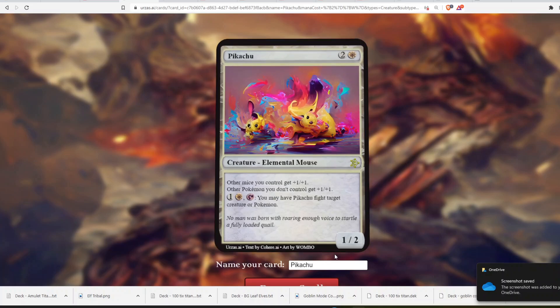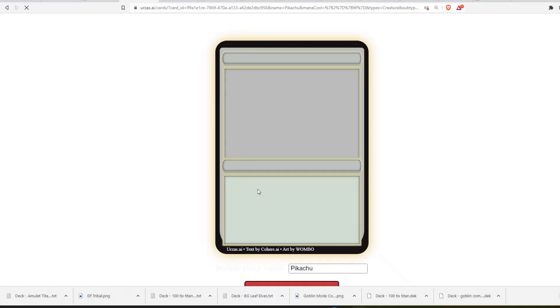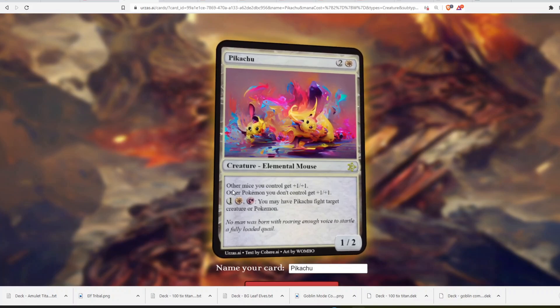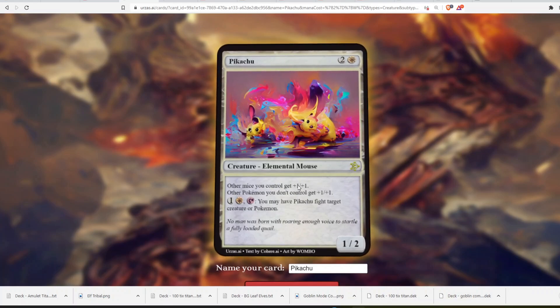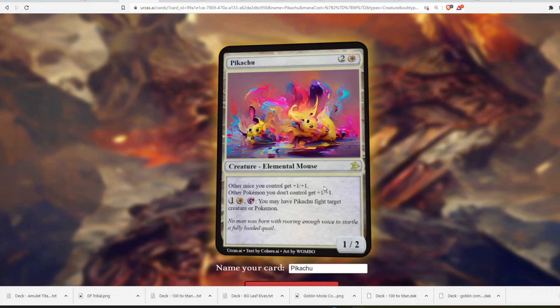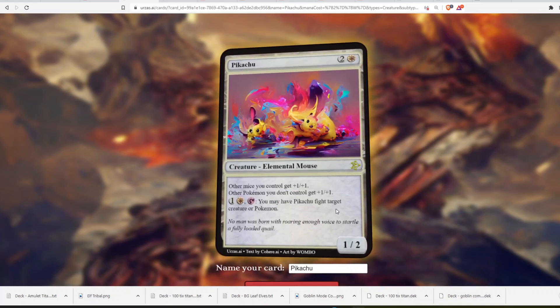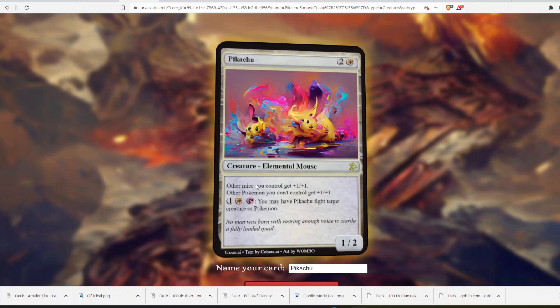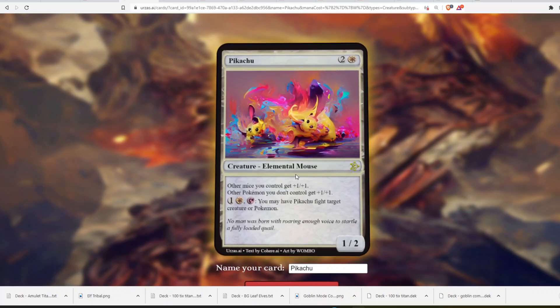It's Pikachu — 2 and a white for a 1/2, Creature, Elemental Mouse. Other Mice you control get +1/+1. It should say 'Other Mouse Creatures' since Mice isn't technically a creature type, but it's a plural. There's also an activated ability: 1 white, tap — you may have Pikachu fight target creature or Pokémon. So are Pokémon not creatures? Are they something different? It's a really interesting card design. And I love that Other Pokémon you don't control also get +1/+1 — I just like the idea of having a Pokémon subtype in Magic where you're buffing your opponent's Pokémon too. Your Mouse tribal deck needs something.